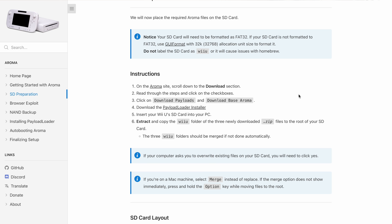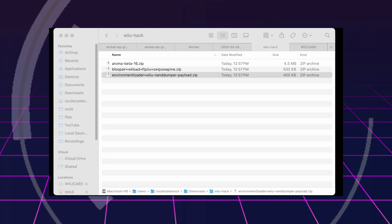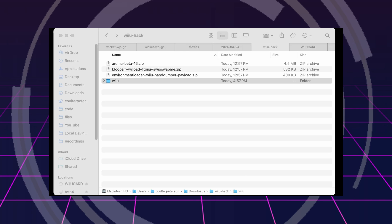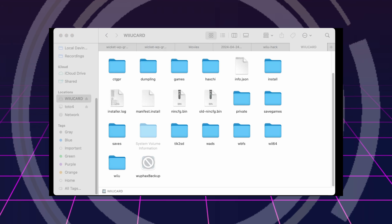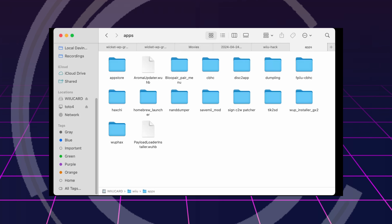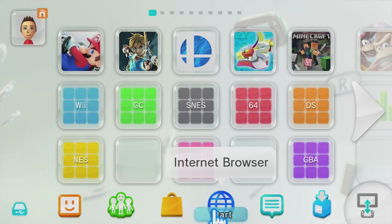Once we've clicked all three download buttons, head back to the guide and follow the link to grab the PayloadLoader installer. Finally, follow the link in the description to grab the .wuhb file for the Homebrew App Store, which we'll want later on. Next, unzip each zip file one at a time and copy each of those Wii U folders to the root of your SD card. On Windows you'll get a pop-up to overwrite files — choose Yes. On Mac it will ask if you want to merge — choose merge. For the Homebrew App Store .wuhb file, copy that into the wiiu/apps folder alongside the other .wuhb files on your SD card.